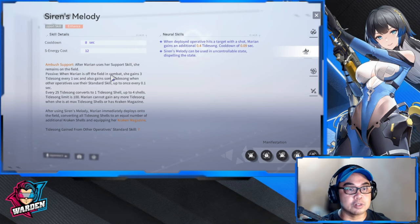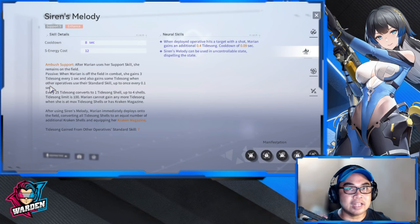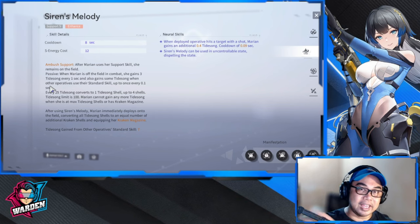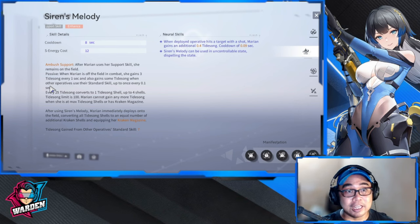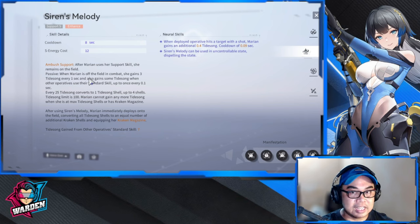The skill I'm focusing on more is her support skill, which has a cooldown of eight and a Siren's Melody energy cost of 12. Ambush Support: after Marion uses her support skill she remains on the field. When Marion is off the field she gains three Tide Song. Twenty-five Tide Song equals one Tide Song Shell, so at a maximum of 100 you'll get a max of four Tide Song Shells. The faster you can spam your standard skill — say your main op is Katya Dawn Wing — the faster Tide Song charges and the faster you get Tide Song Shells, with a maximum of four.